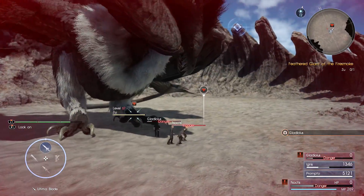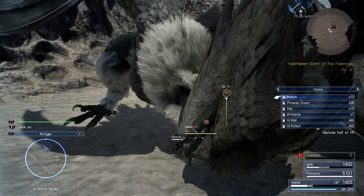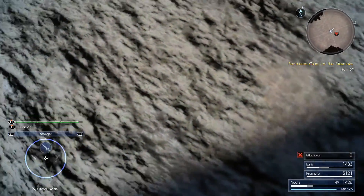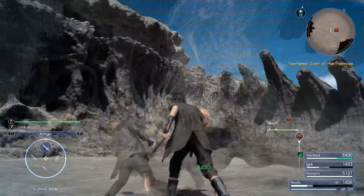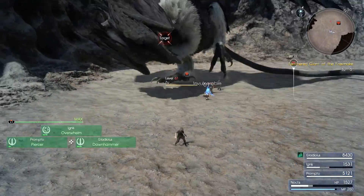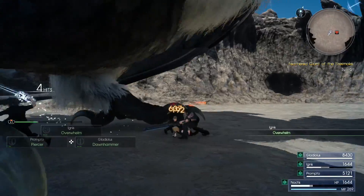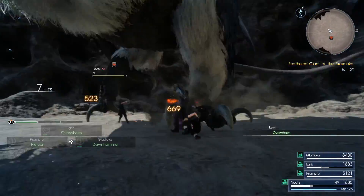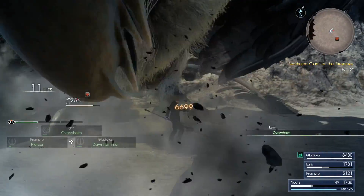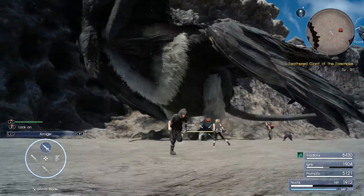It hits pretty hard but it doesn't have much health, so if you can manage to dish out a lot of damage and not get hit you'll most likely survive. Gladio already went down — had to use a phoenix down on him. So I'm doing a team attack here: Overwhelm. It's a pretty good team attack that gets your whole team involved, and while it's active you have invincibility, so that's what I'm doing. Got some good damage in.